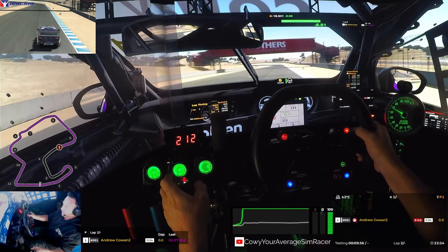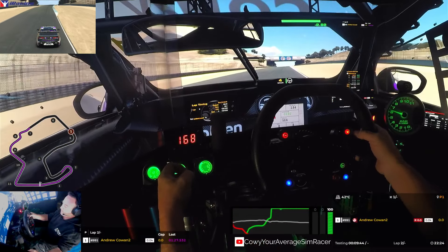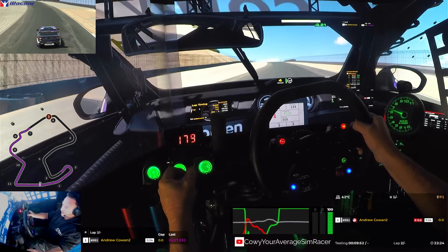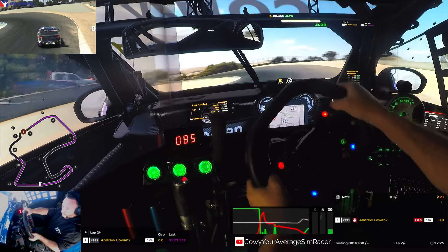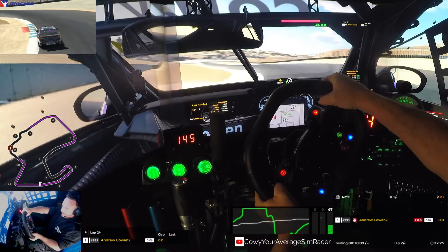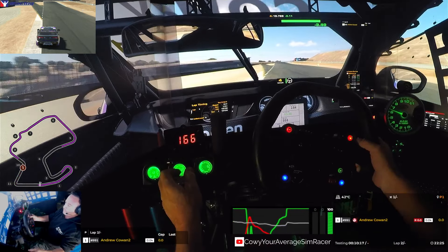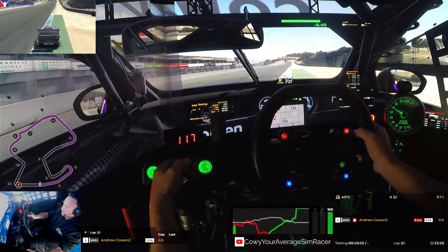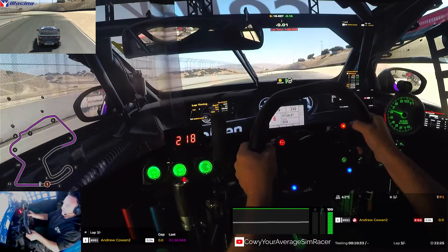We did that a bit better this time. You can see already we're a couple of seconds up. Braking at three — see if we can hit the apex properly this time. Braking a bit closer to the two that time, carried some good pace through there. I'm sure you can probably experiment with carrying a bit more speed up over that rise, but it's quite dangerous. It's still pretty hot out there — 26.5. So I don't think I'm on the pace yet.